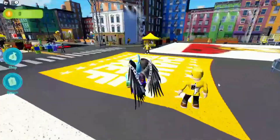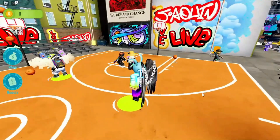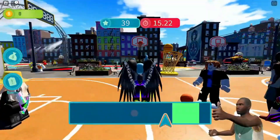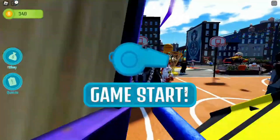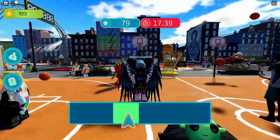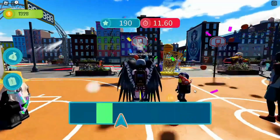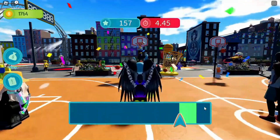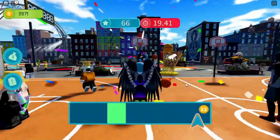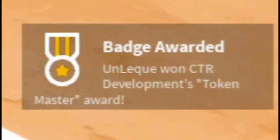Now let's go to the basketball court and earn tokens. You earn tokens as you play mini-games on the field. When you earn 950, 1750, and 3000 tokens, you will get free items. You now have 3 free items.